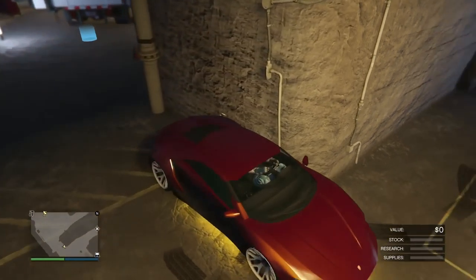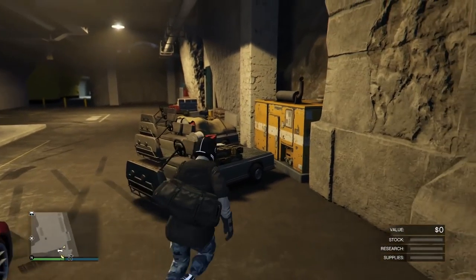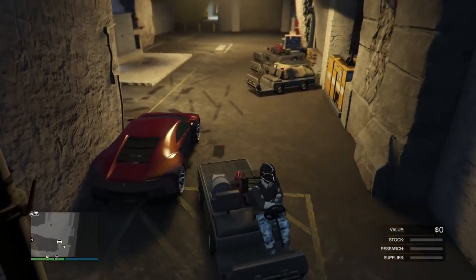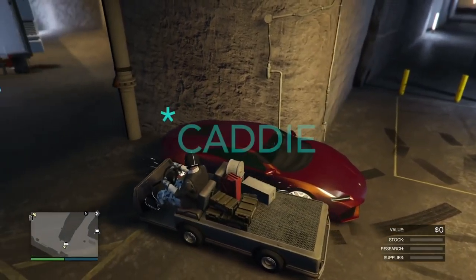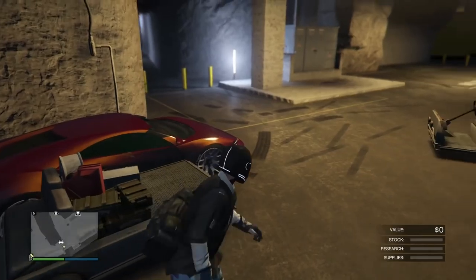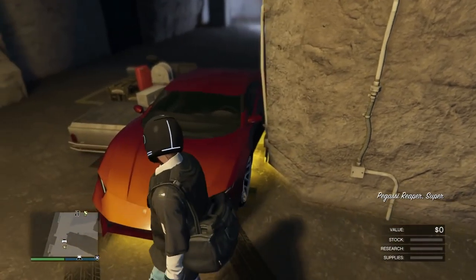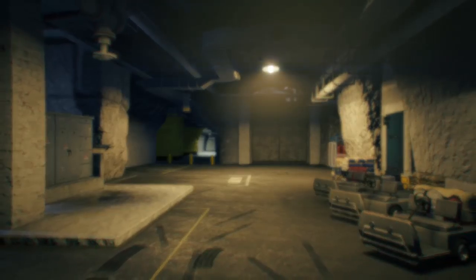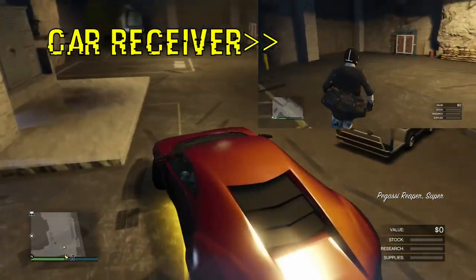Make sure it's wedged so you can't get out of the driver's side — when you hit Y or triangle you should scoot over. Now hop into a bunker caddy and wedge the passenger side door as well, parking parallel on the opposite side. I recommend facing the bunker caddy and the target car in opposite directions. Standing in front of the car, press Y or triangle and you should teleport in every single time. Now open your phone, launch the Simeon, Martin, or Gerald job, back out right when the lobby comes up, press B to confirm, and start spamming Y. The car is now glitched into the bunker.